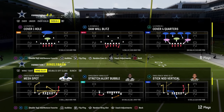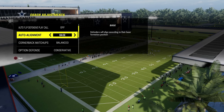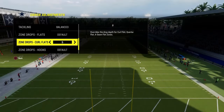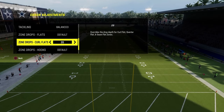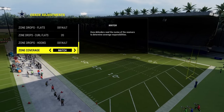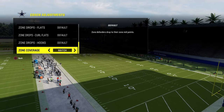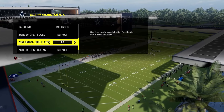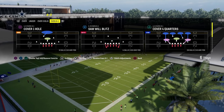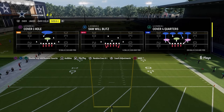First, we'll show you how to stop single back wing slot stretch alert bubble. Coaching adjustments: auto flip defense play call is going to be off, auto alignment is going to be set to base, option defense is going to be unconservative. You can have 20-25 yard curl flats if you want to help with some coverage stuff, but zone coverage can be on default and match if you put the zone drops here. Cover four quarters — leave the match on because with a 20-yard zone drop flat, it will make zone coverage play better as a whole.